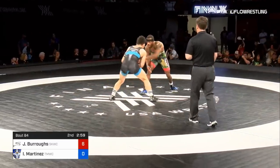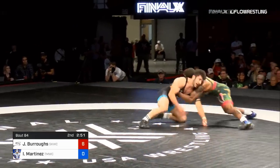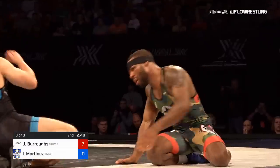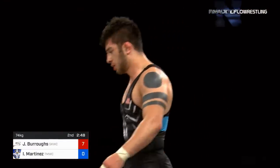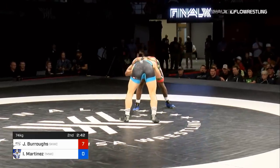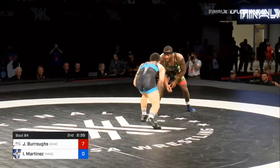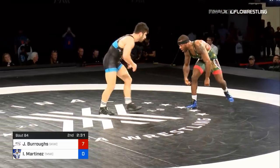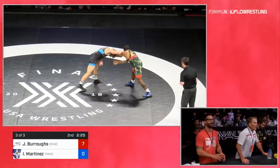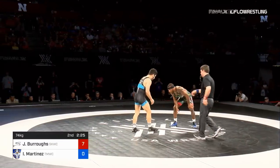6-0. Second period, three minutes to go. We will have a world team member decided at the end of this period. Burroughs gets to an angle — I thought he was going to try to whip him over, continues the circle. Another one — make it 7-0. Gutsy performance here from Jordan Burroughs. 20 seconds in, 7-0 lead. If you're Aymar, you've been able to go take down and turn once against Jordan. You've got to look for that pulse left side high crotch. Jordan keeping that length far back. And if you're Aymar, that's a caution — it's always the one that retaliates that gets it. 7-0 still.